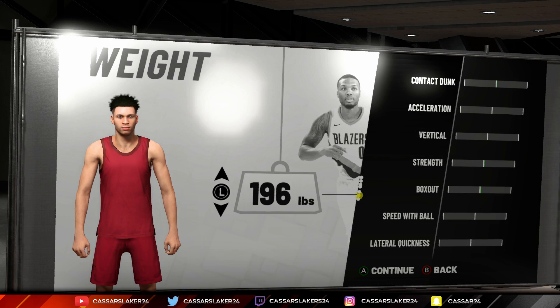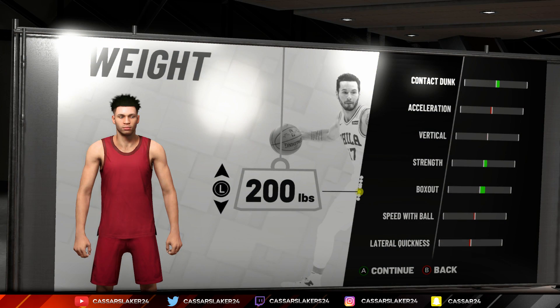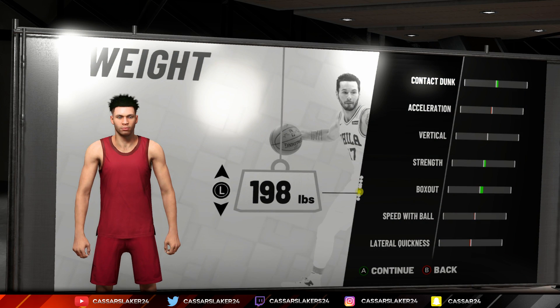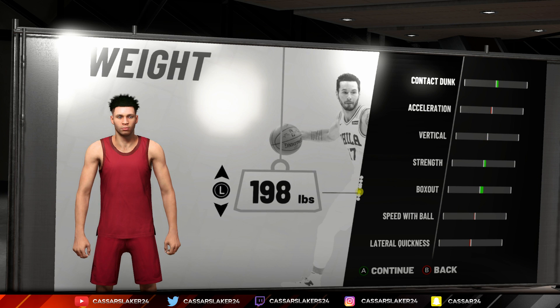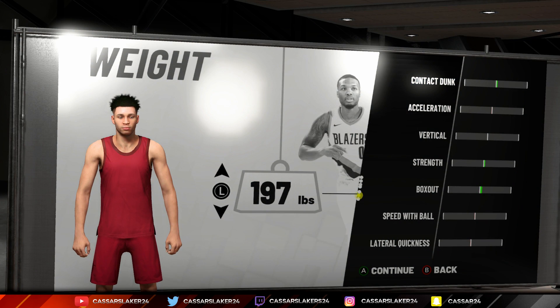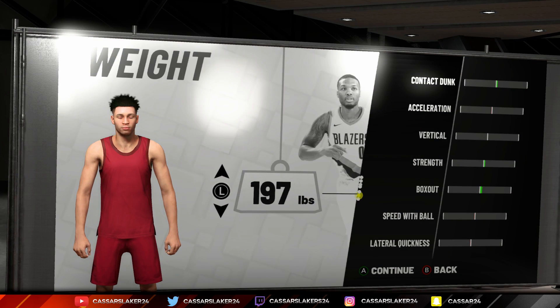For the weight, don't make your guy too heavy because your speed, ball control, and lateral quickness will go down too much. 200 pounds is a little bit too heavy. The weight I went with was 197 pounds. You get a good body-up, a bit of extra strength, acceleration doesn't go down, contact dunk goes up a little bit, speed and lateral quickness don't drop at all. That's why 197 pounds is the best.